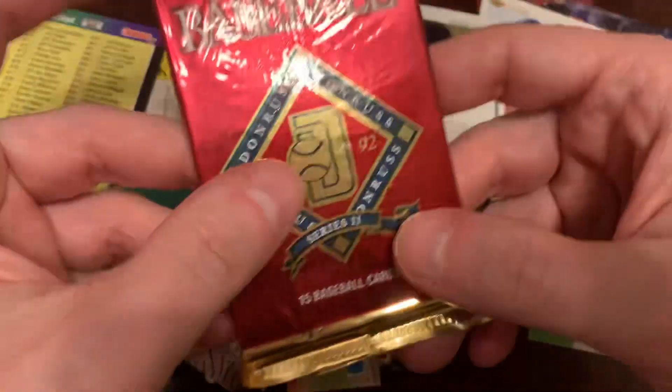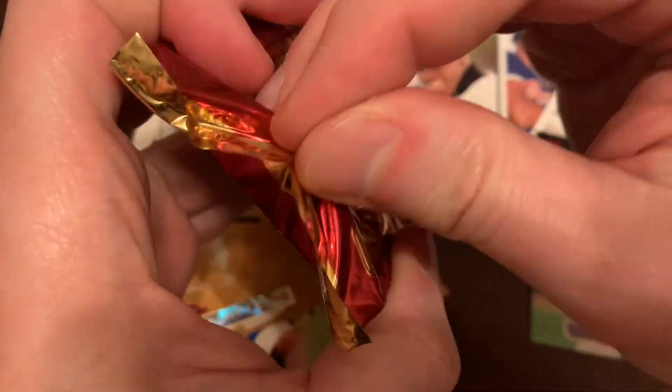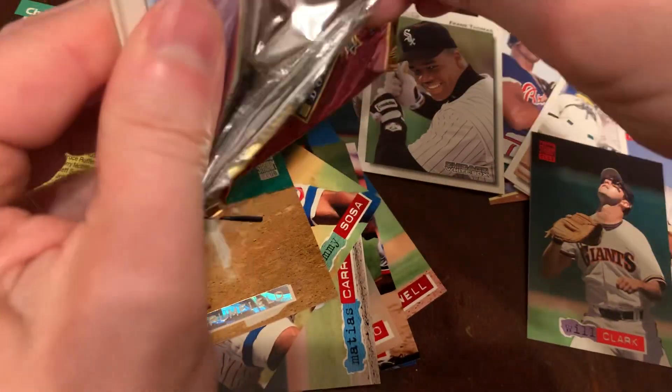We'll take Robin Yount and Will Clark every day. And now 1992 Donruss Series 2. Don't get ahead of me — I already see an All-Star card. We'll see who that is in just a moment.